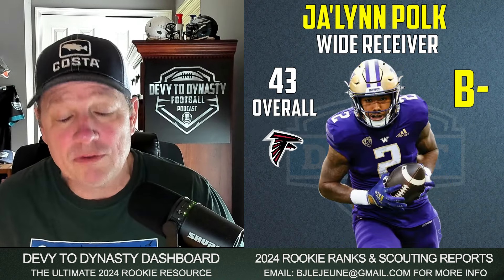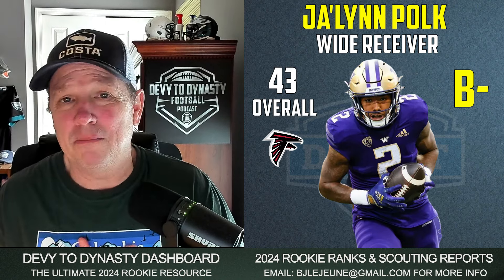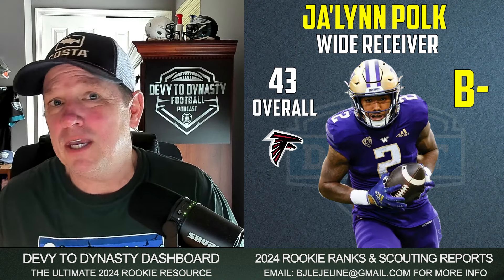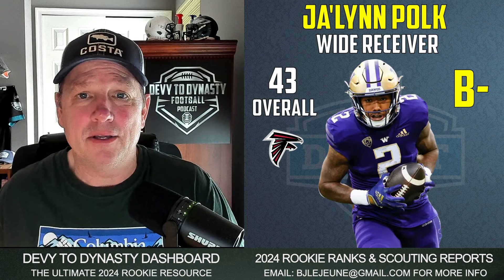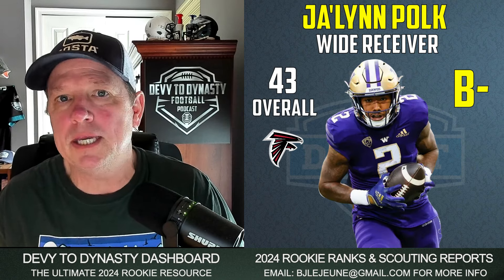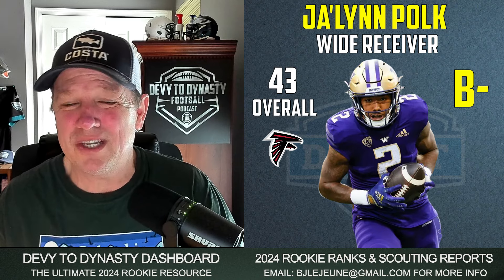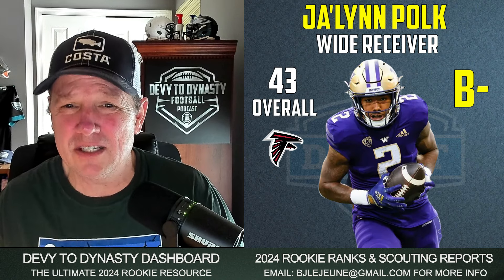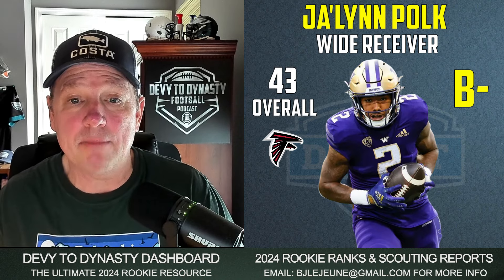Number 43 — a wide receiver I really like — Jalen Polk going to Atlanta. I'm going to give this a B-minus grade. I've been a Polk guy for a long time; go check out the film on this channel. But there are just a lot of mouths to feed with Pitts and all the other players in Atlanta, plus backs taking passes out of the backfield. Polk could potentially carve out a role — he's a good possession receiver with strong hands and a physically built frame. He will be a good security blanket for Jaden Daniels in year one if he gets on the field.